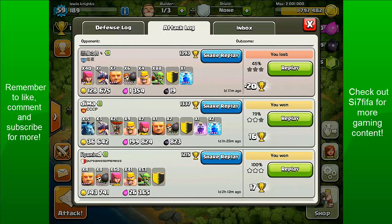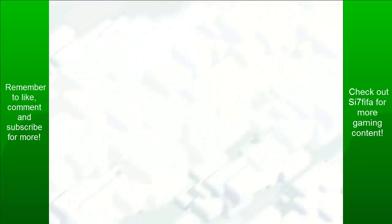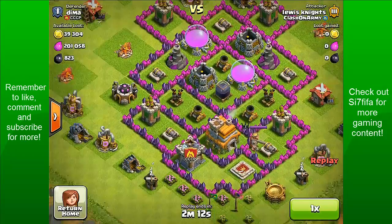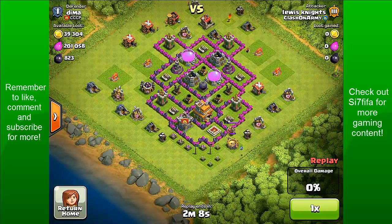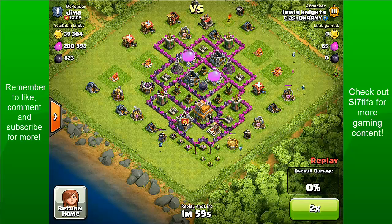This one here is an all-air attack — well, mostly air — the rest is just a clan castle. This guy had a lot of elixir so I decided to attack him. This is just when I got my dragons. I don't need to bother about the barbarian king since I don't have any ground troops.